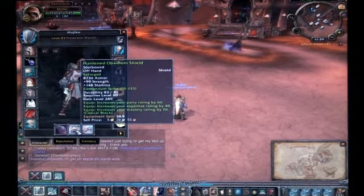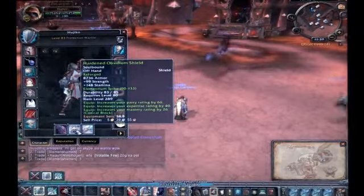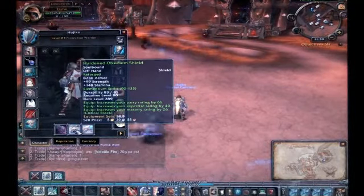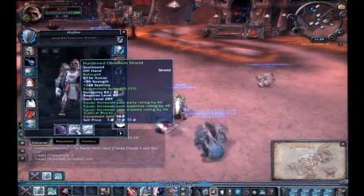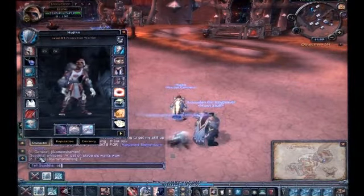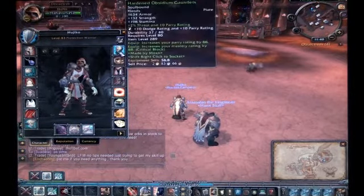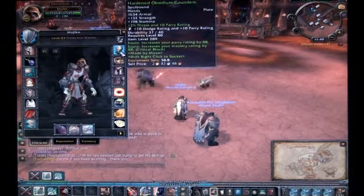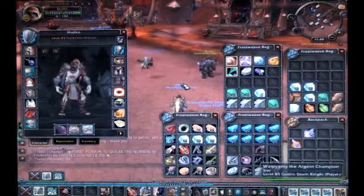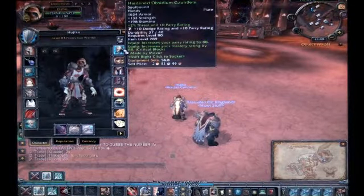Four stages: pre-heroic, heroic, pre-raid, and hardcore raiding. Oathbound Gauntlets — I don't have them on this character. I have a few of them on my Alliance side, and that's another reason why having an Alliance and a Horde character on the same PvP server is a good idea.